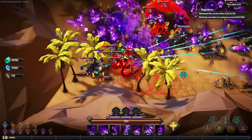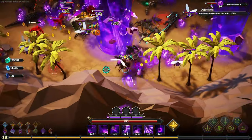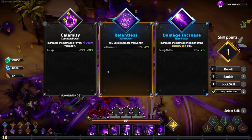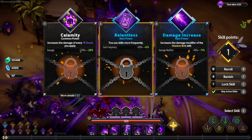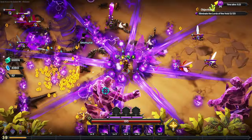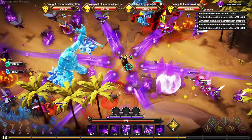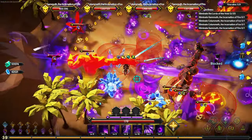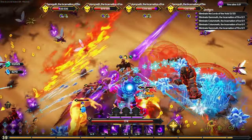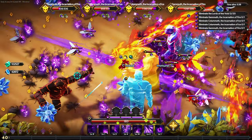Increase the damage of every doom you apply — that means when doom is applying more damage, something like shadow grasp instantly applying 510 percent of that damage is going to hit a lot harder. We do want the cast frequency but we'll take the area of obliterate as well.